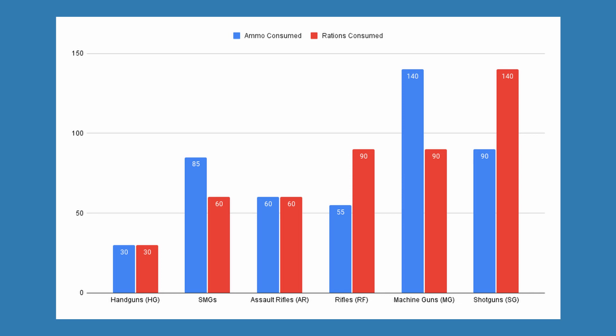Firstly, giving a general overview of the different attributes of the different categories of firearms, we start with ammo and rations consumption. Handguns, or HGs, consume the least overall with 30 rations and ammo consumed per turn. All machine guns, or MGs, and shotguns, or SGs, are tied for highest consumption at 140 ammo and 90 rations, or 90 ammo and 140 rations respectively.